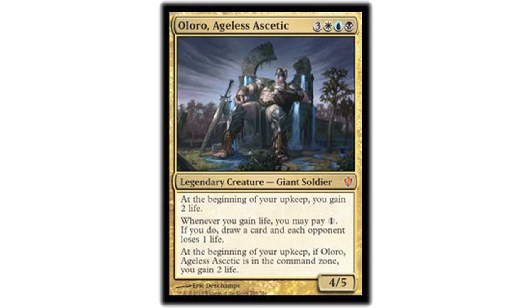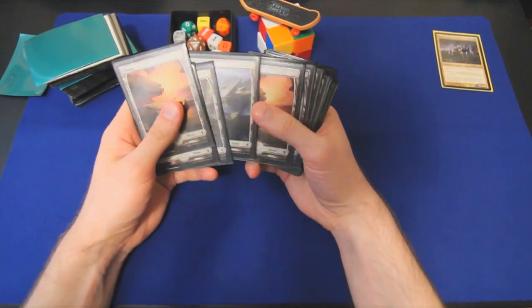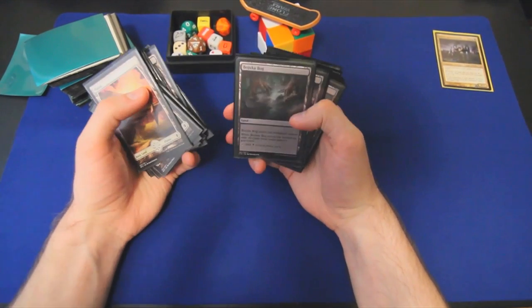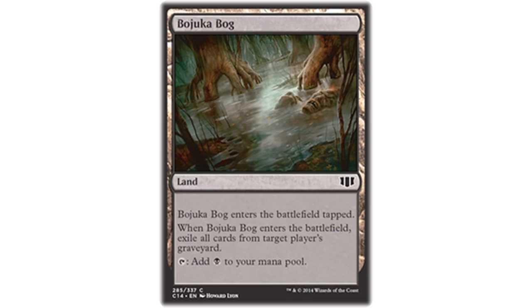We're knocking down our opponents' life totals one combat step at a time while gaining life simultaneously during our upkeep, and just drawing one or two extra cards every turn. First things first, we do run some lands. We run 38 to be precise — five of each basic except for swamps. We run four swamps and a Bojuka Bog just because it's our only way to try and hose a graveyard-based deck.